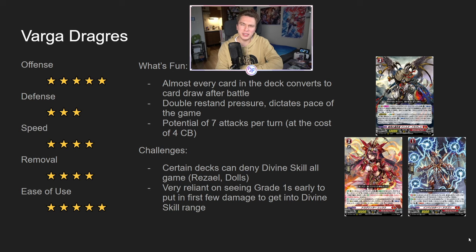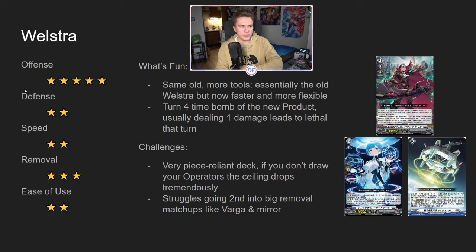Then we have Welstra — offense, five out of five. This deck blows you up. You go to minus 20k against it; it's beating you up with five, six attacks a turn. It's pretty annoying, so you always have to be careful playing against Welstra. Defense is kind of crumbs — it doesn't really have much defense. It has to commit all its parts to the board and doesn't generate that much card advantage outside of the grade two product. So you're always just having a handful of parts. This deck is super going-first favored; it really struggles going second, in my opinion.